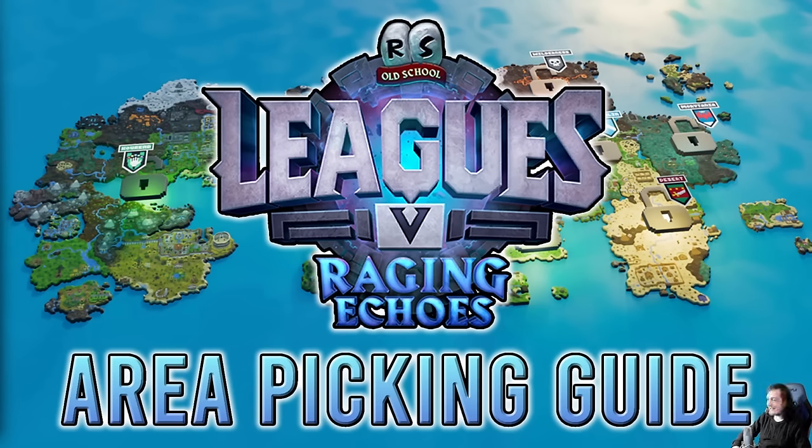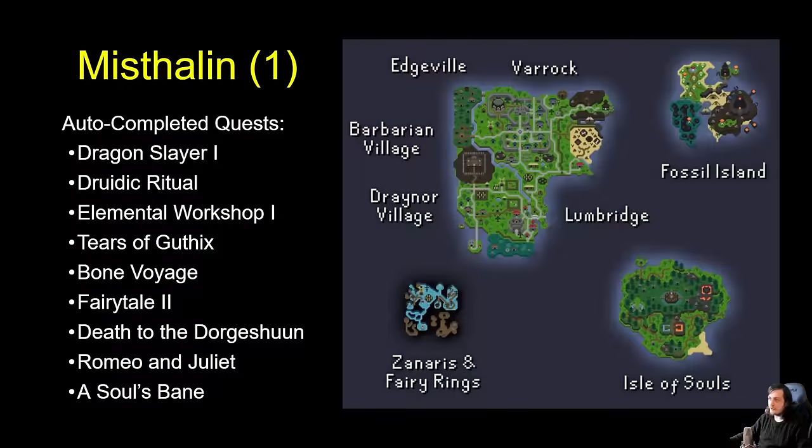With all that being said, it's time to move on and take a look at the first region locked as a default. It's important to look at Mistelin and Karamja before we look at the rest of the regions, because we need to be aware of what they have when considering the value of the other regions. To start off with, we have Mistelin. There's three slides for each region here.